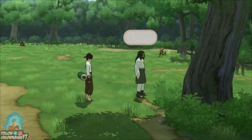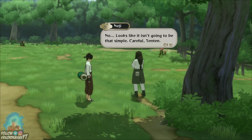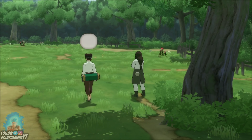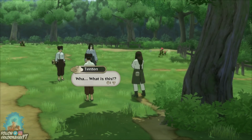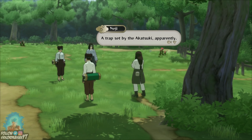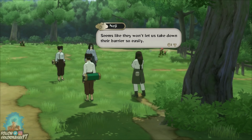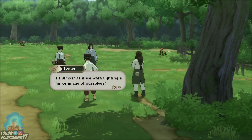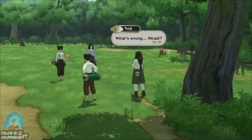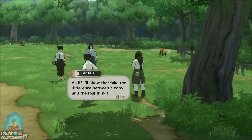This should do it. "No. Looks like it isn't going to be that simple." "Careful, Ten-ten." "What is this?" "A trap set by the Akatsuki, apparently. Seems like they won't let us take down their barrier so easily." "It's almost as if we were fighting a mirror image of ourselves." "What's wrong? Afraid?" "As if! I'll show that fake the difference between a copy and the real thing."